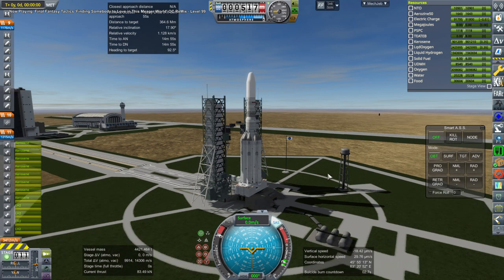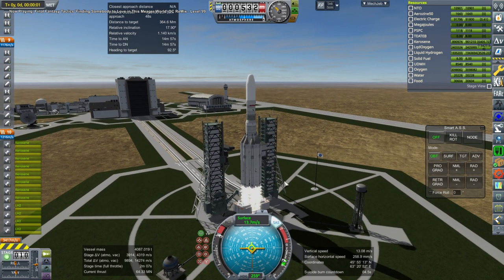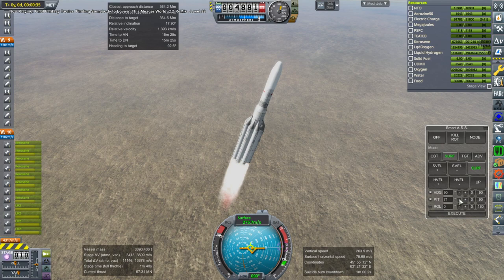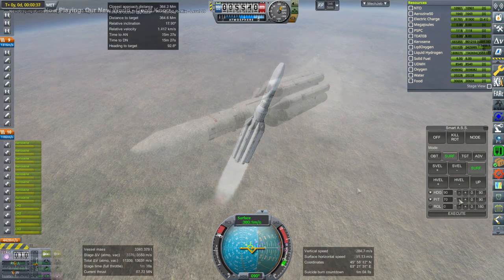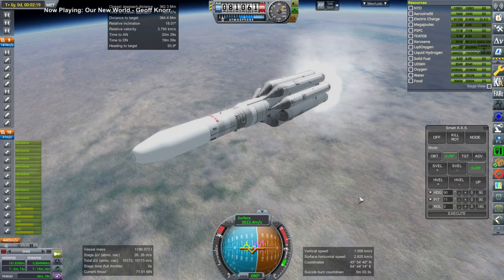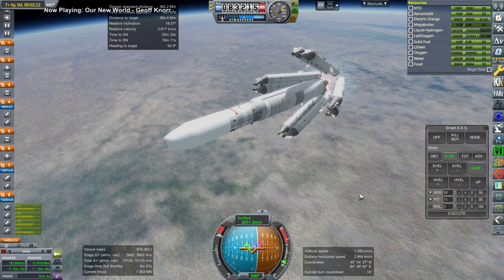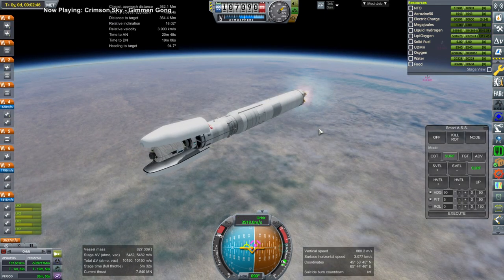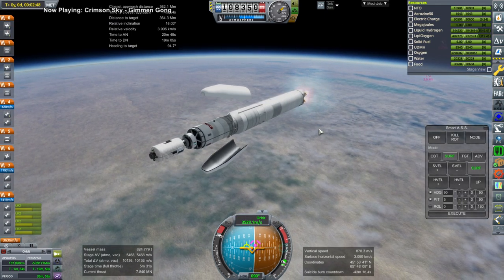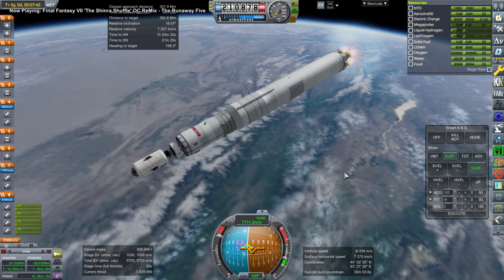We also want to send the same supply module to our Mir station around the moon. For that we'll need a much larger rocket, so we use the Vulcan — not the ULA Vulcan. This is the full-fledged Soviet Vulcan with the eight boosters, looking like the tower of power that it is. We're launching out of Baikonur in this case, though I have launched Energia out of Cape Canaveral as well, just for the heck of it. To get into orbit around the moon and rendezvous with the station, we have a Briz stage for that part of the business.